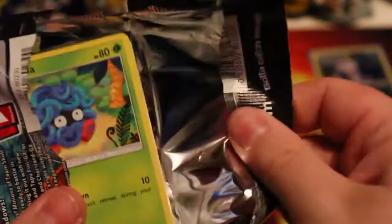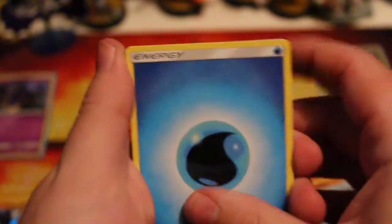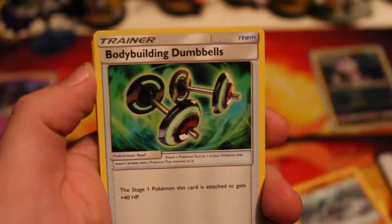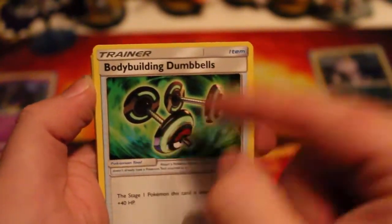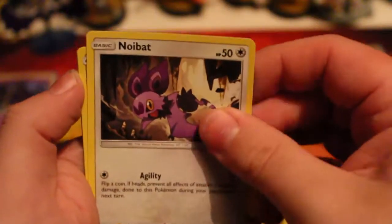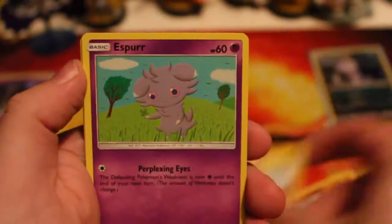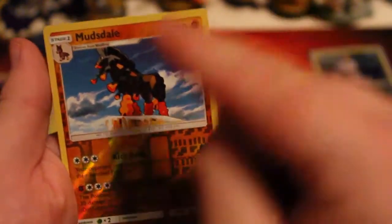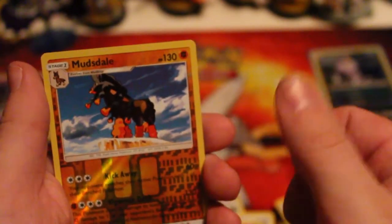Necrozma, I love you so much. Please give Meowf something - something he can at least have on the board. Water Energy, Gloom, Seedra, Bodybuilding Dumbbells - Meowf, this is what you need, you need to get to the gym - Tangela, Doopider, Pikachu, Asper, a Reverse Mudstail. That's actually a rare, so you've got a point, Meowf. Good job.